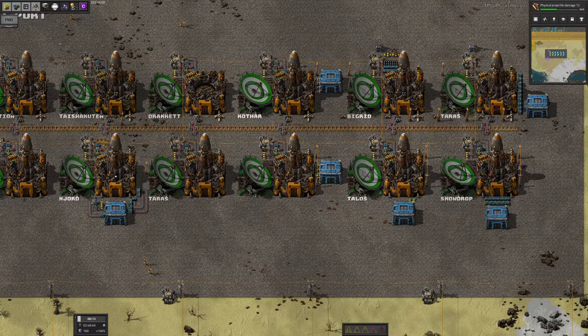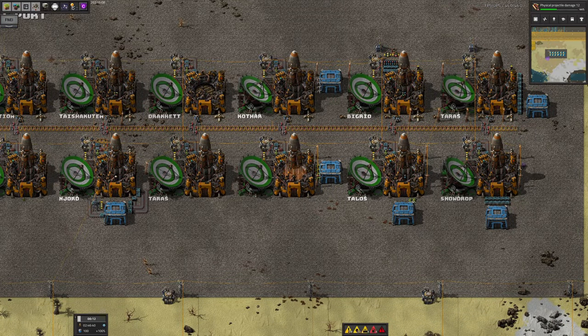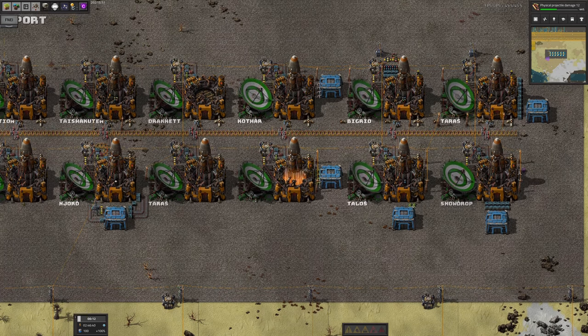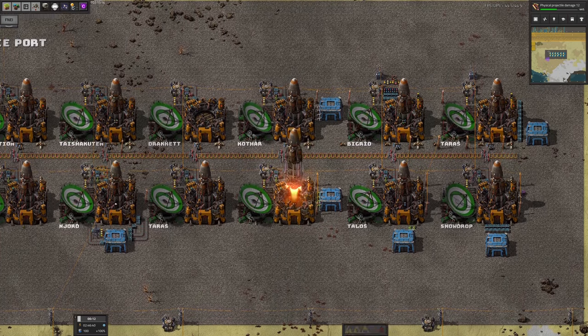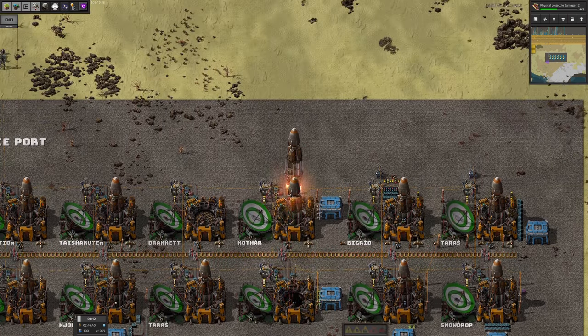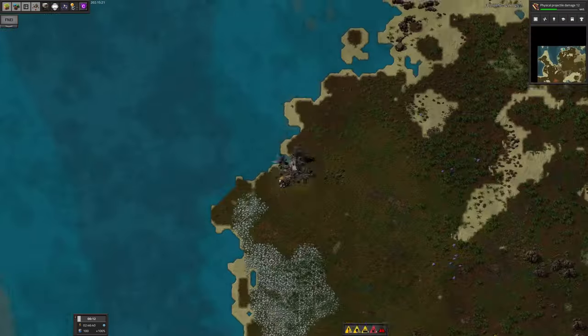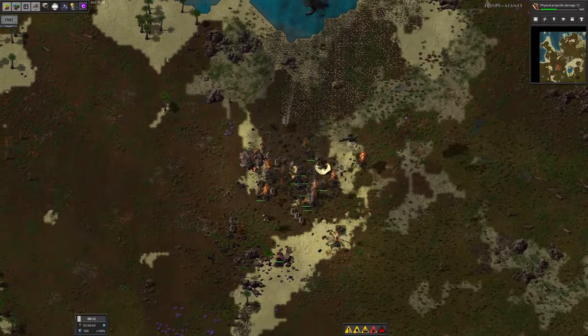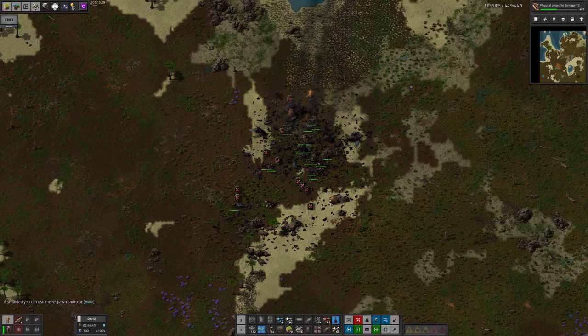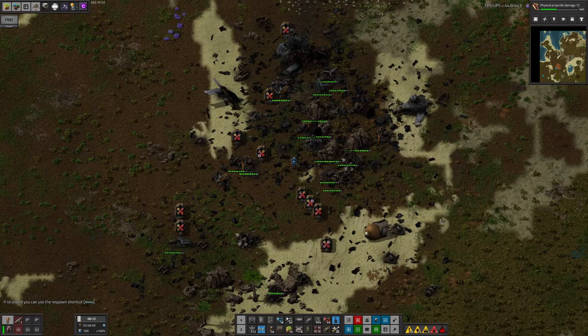Rockets are also very useful for establishing new outposts. You can fly out in your rocket with all the machines you need — that 500 stack inventory will go a long way — but don't forget to consider how you're going to get back since you won't have your rocket anymore, and that a chunk of whatever you pack will be lost during the crash landing. I recommend checking out my 'What to Take to Space' video for a useful extra trick for early game space travel in 0.6.